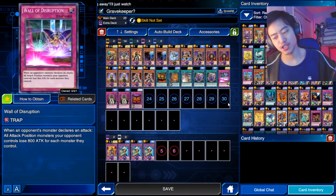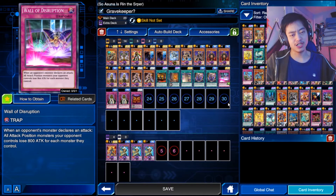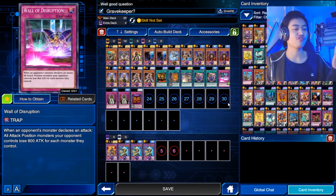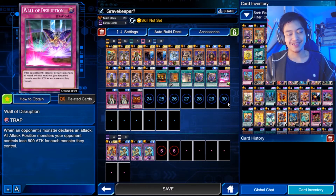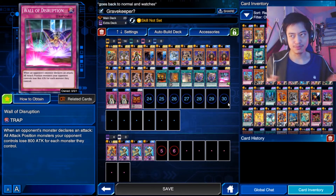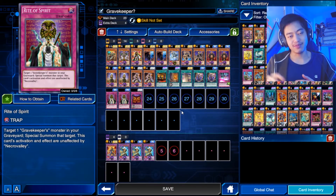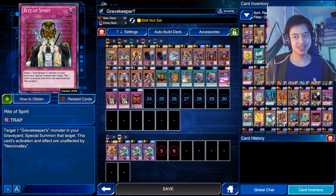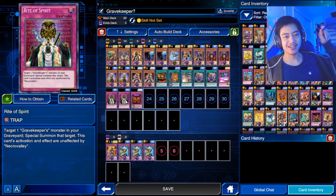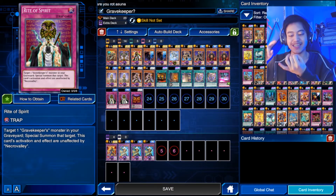Next are our trap cards. Wall of Disruption reduces your opponent's monsters' attack points by 800 for each monster they control — so if they have three monsters, that's 2,400 reduced attack, which is a big deal. Next is Rite of Spirit, which is unaffected by Necrovalley. It lets you target a Gravekeeper monster in your graveyard and special summon it onto the field — it works like Monster Reborn, just limited to your own Gravekeeper monsters only.